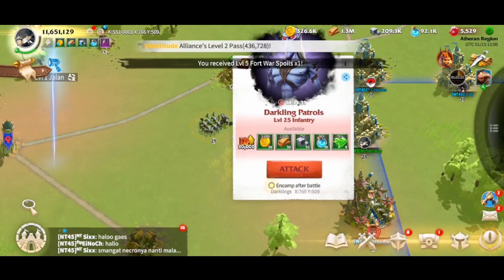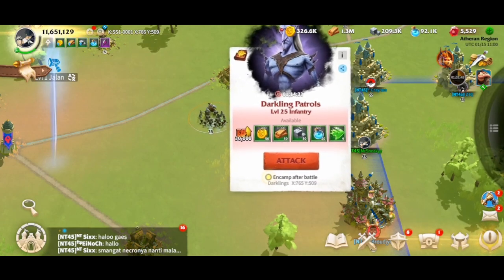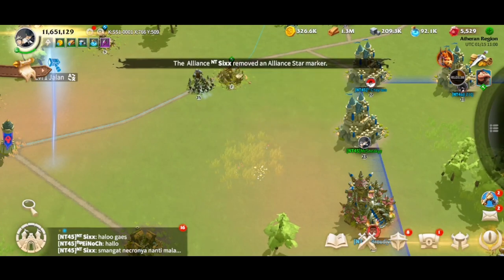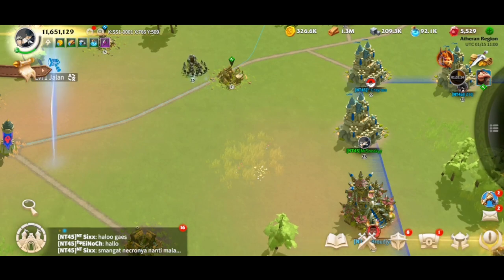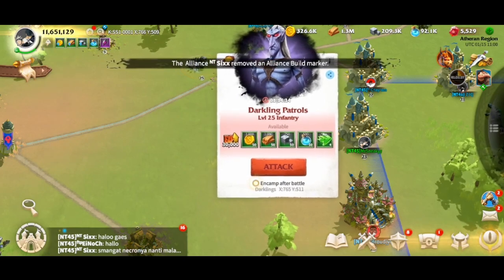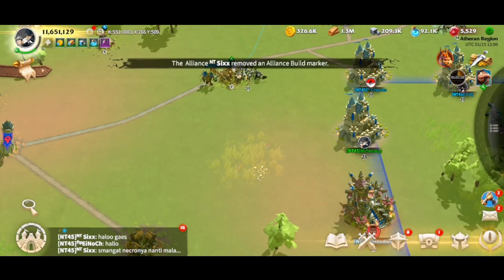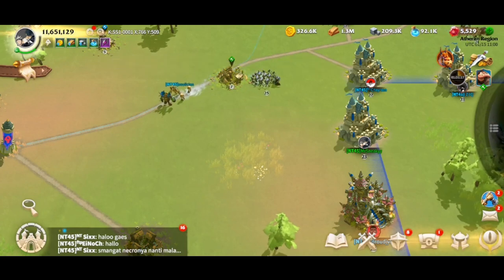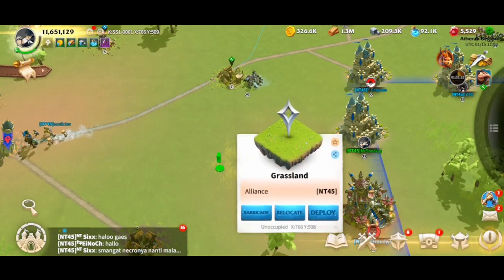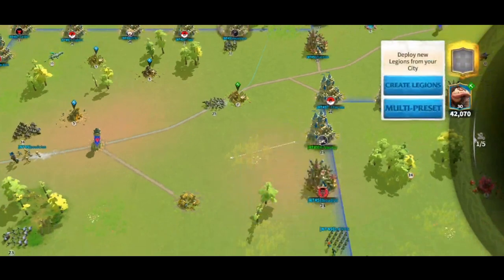We've got some units here — this is an infantry unit, which we're going to use to expose all the mechanics today, like intercepts, stunning, and so forth. The game uses a tap-based combat system. It's nothing like other games where you click attack and send troops. In this game, similar to Rise of Kingdoms, you can click the screen, deploy your units, and move them anywhere in real time. You just tap on screen, and you get options to relocate, barricade if in a PvP area, or deploy.